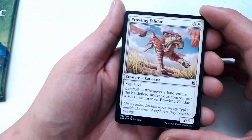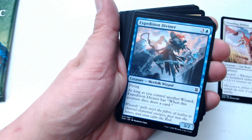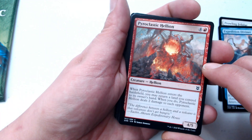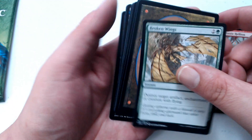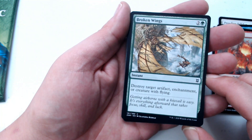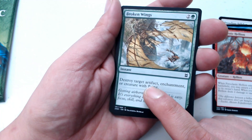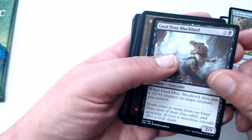We got Prowling Felidar, Expedition Diviner, Pyroclastic Hellion — that sounds bad, it's definitely a hellion. Broken Wings. Hey, that's what happens when you get hit with a plummet — this is better than that typical budget plummet, Casey Fuller.